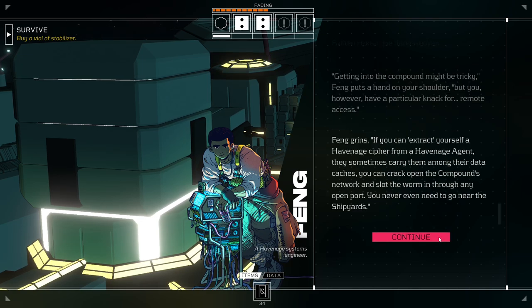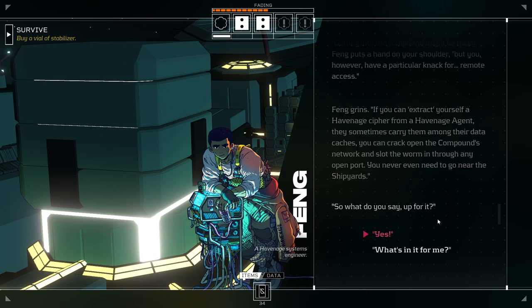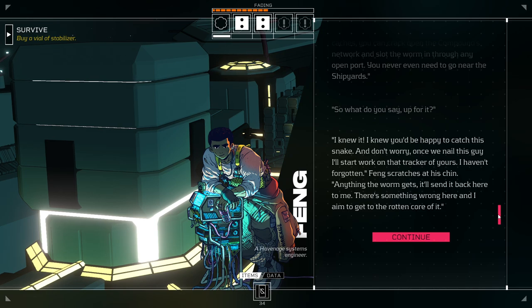Feng holds up a thumbnail-sized drive. 'And that's where this little creation of mine comes in. I call it a ripper worm.' He turns the drive between his fingers. 'It'll rip through any digital storage and spin out a silken thread of filtered data. This one is set on the scent of Harden Hurst.' He hands it over. 'Now, getting into the compound might be tricky.' He puts a hand on your shoulder. 'But you have a particular knack for remote access. If you can extract a Havenage cipher from a Havenage agent — they sometimes carry them among their data caches — you could crack open the compound's network and slot the worm in through any open port. You never even need to go near the shipyards.'